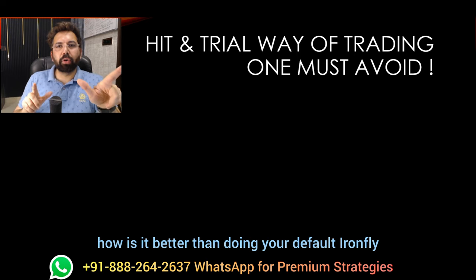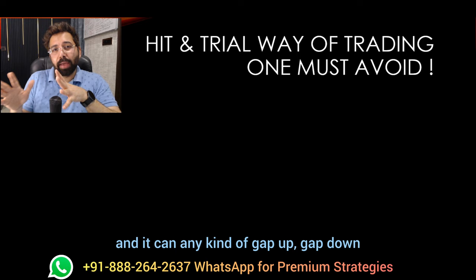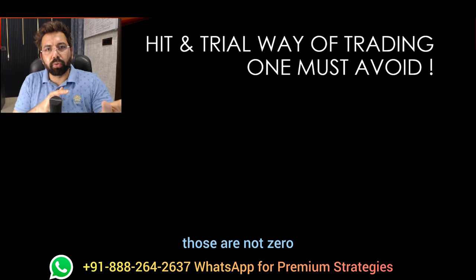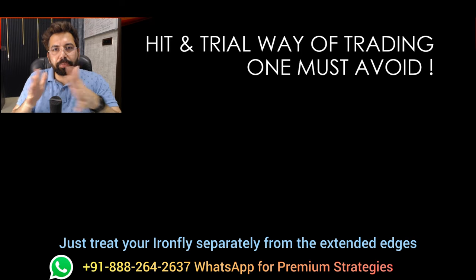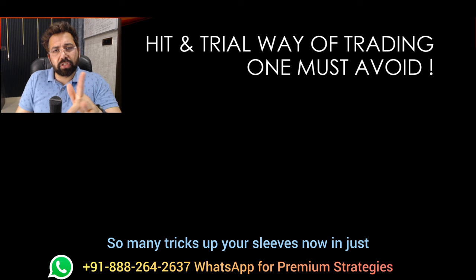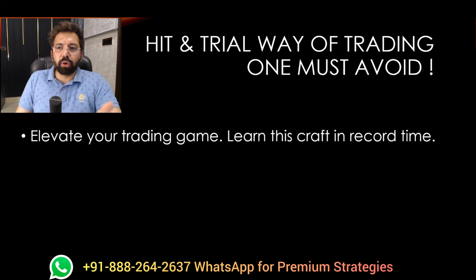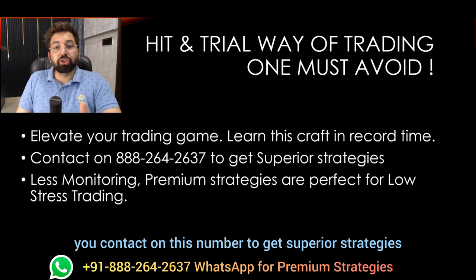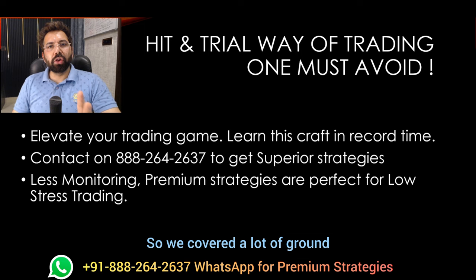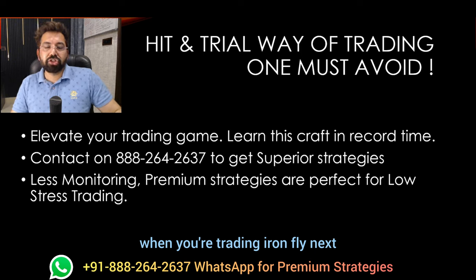To summarize what we covered: number one, this method is better than default iron fly - it will ask for less adjustments. Number two, your range is really big so you don't have to adjust a lot and any gap-up or gap-down where market comes back is okay. Number three, the same adjustments you know for iron fly are still good and you can implement the same thing - just treat your iron fly separately from the extended edges. You can reduce your margin absolutely. So many tricks up your sleeves now in just a few minutes.